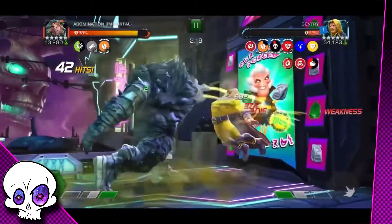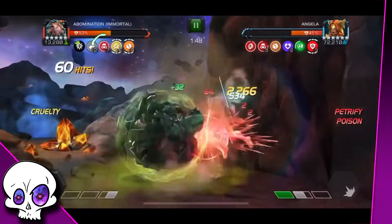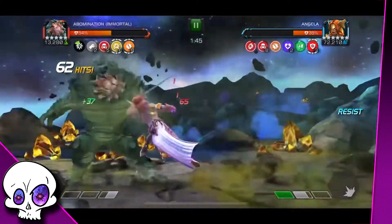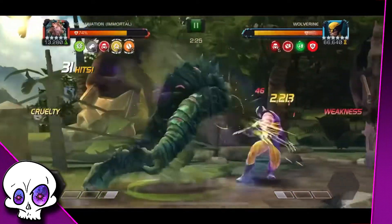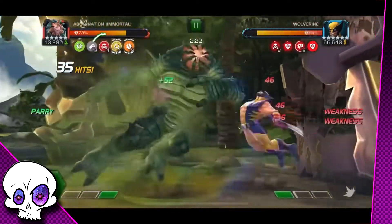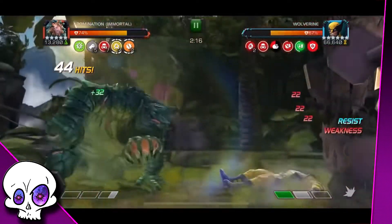O especial 1 vai ativar uma debilitação de petrificar por 10 segundos e causa a si mesmo mais 4 debilitações de veneno. Se a aura tóxica já estiver ativada durante o especial, então ele pode causar mais 6. Já o especial 2 ativa a aura tóxica por 10 segundos. Essa aura tóxica vai consumir uma debilitação de veneno no Abominável a cada 2 segundos para se manter ativa — esse consumo é pausado durante os especiais. É aqui que temos a mecânica de manter a construção dele. Quando você vê que ela está acabando, você solta outro especial ou consegue se auto-envenenar o maior número de vezes possível para manter essa aura.